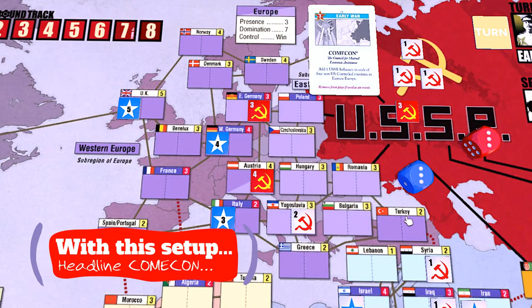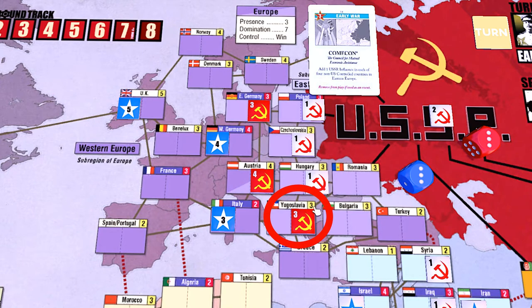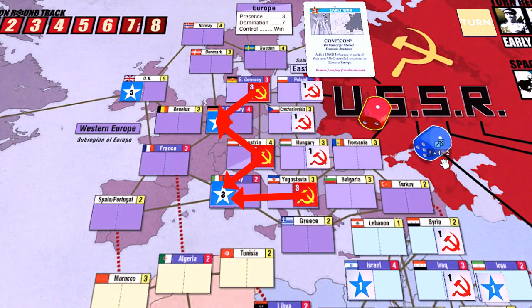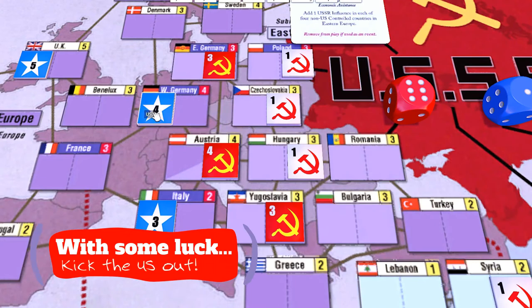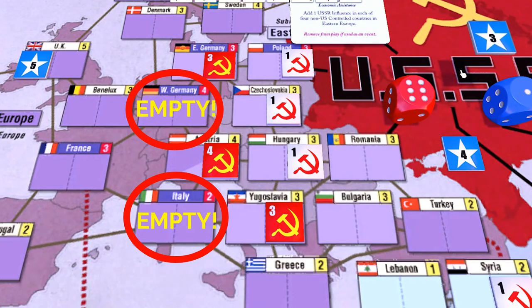With this setup, headline Comic-Con and take the event to boost the influence in Yugoslavia up to three. Then in your first action round, you can do realignment rolls with your high ops at a plus-one modifier. If you get lucky, you can remove the US entirely from continental Europe, leaving only the UK as a real bastion of American influence.